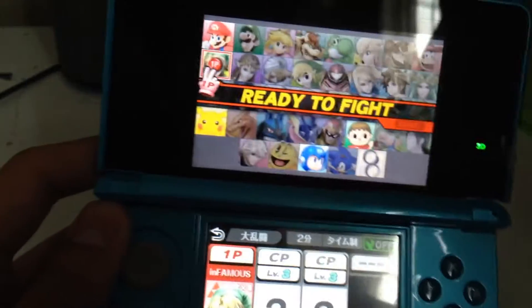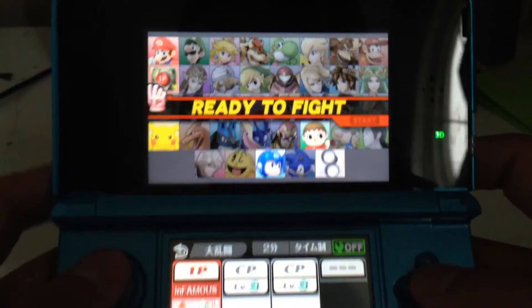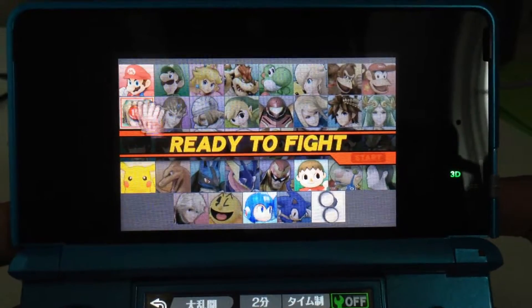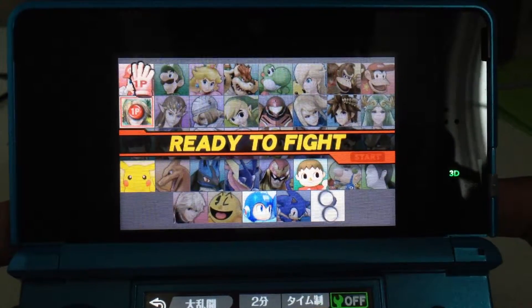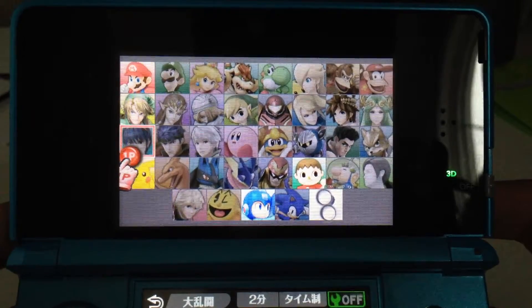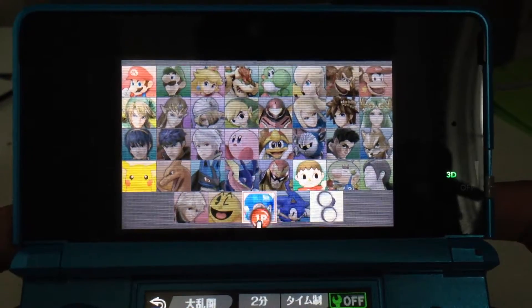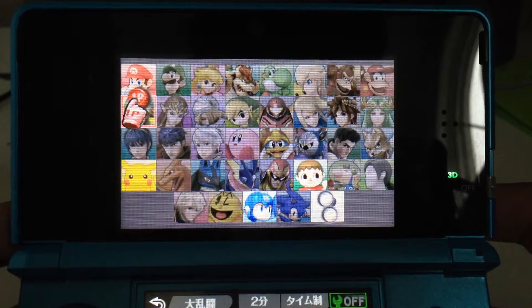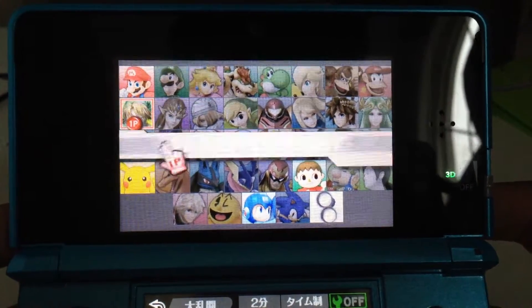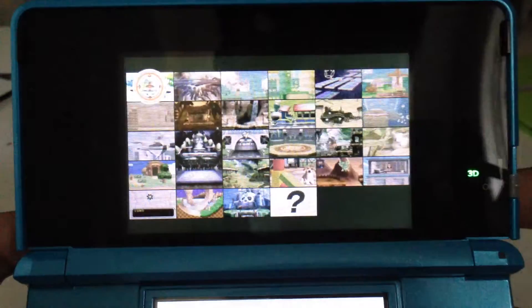I didn't realize it last night — I could have done it last night, but I was like, maybe I should get some gameplay of this. So today I'm going to play as Link, and there are four other characters you can play as: Mario, Pikachu, Villager, and Mega Man. I might make other videos with different characters, just to see how it feels.